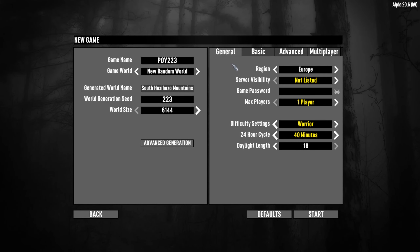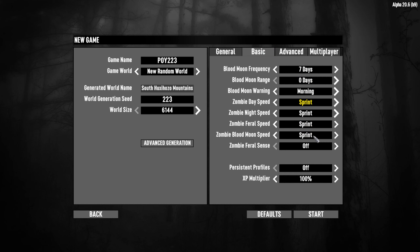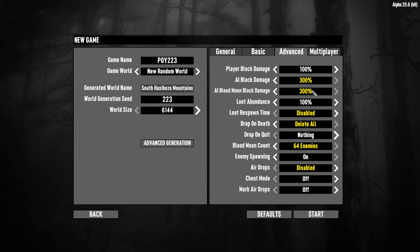Welcome to 7 Days to Die — Perception only, which means I will only be using points into the perception tree. Everything else I'm gonna have to find, whether it's weapons, tools, armor, books or schematics. These are the settings: warrior difficulty, 40-minute days, zombies always sprint, 300% block damage, loot respawn disabled, airdrops disabled, 64 enemies. And if I die, I delete all — everything in my tool belt and inventory disappears and I start over. Let's kick it and see how it goes.